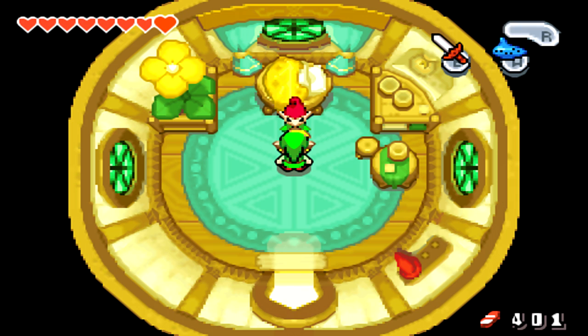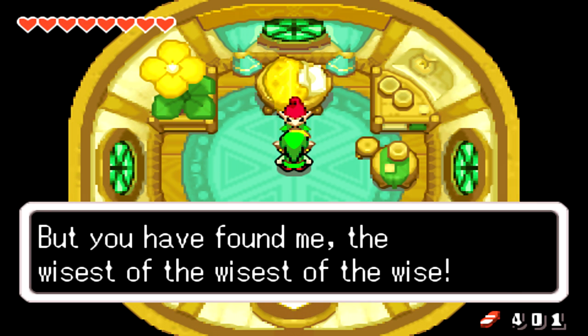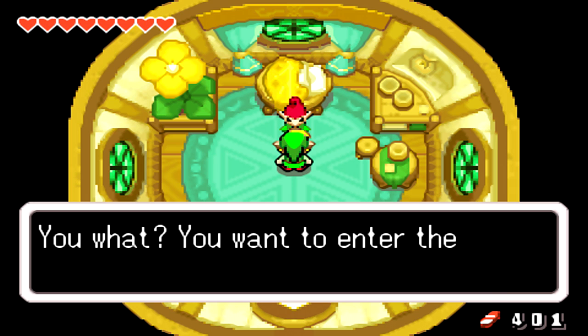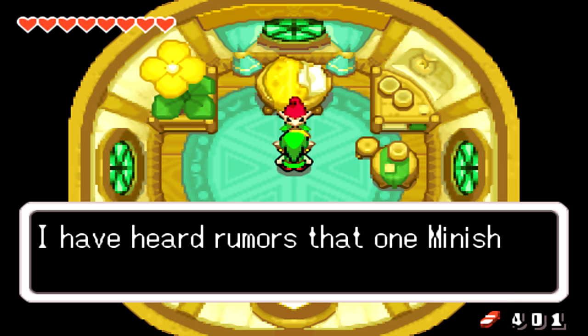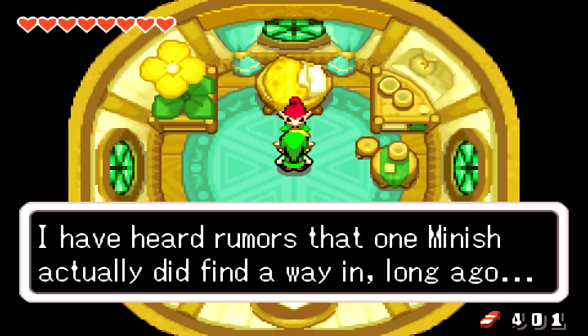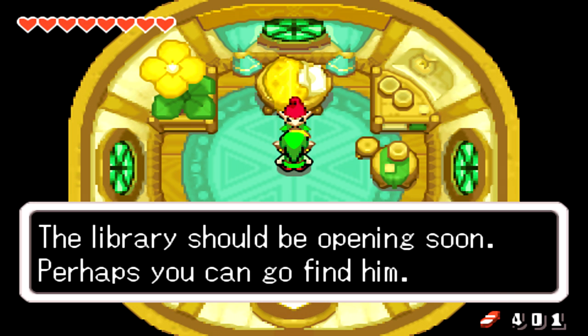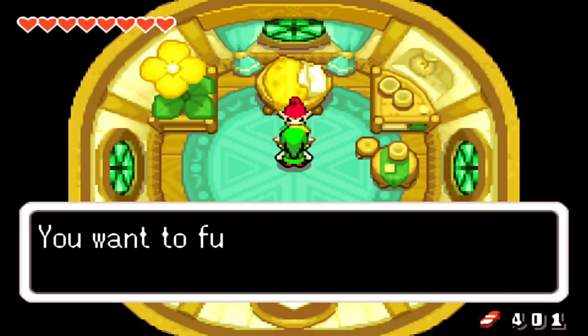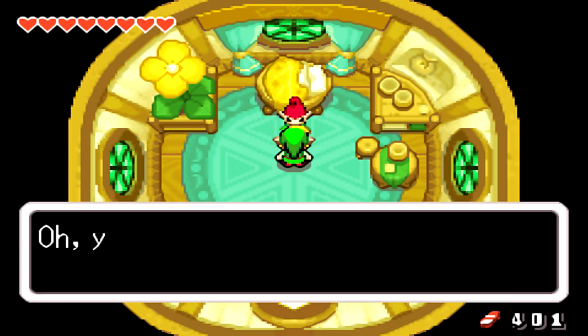We want to talk to this Minish. 'A visitor, how rare. But you have found me, the wisest of the wisest of the wise. You want to enter the Temple of Droplets? I've heard rumors that one Minish actually did find a way in long ago. That Minish is Elder Libraria, and he is in semi-retirement in the town library. The library should be opening soon, so perhaps you can go find him.' Can we fuse kinstones with him? I don't have a red that fits his.